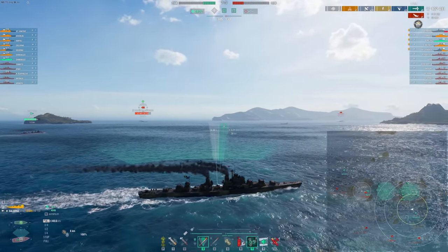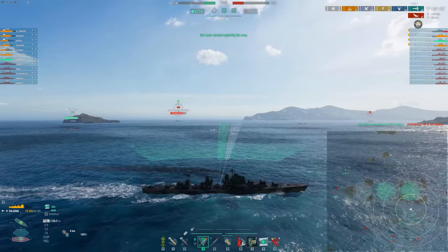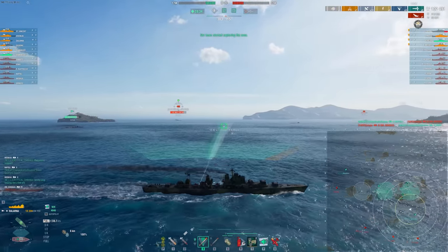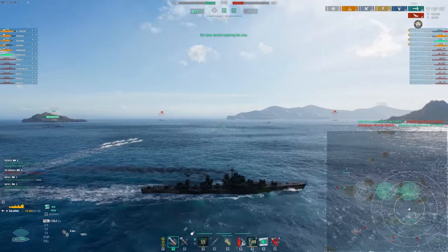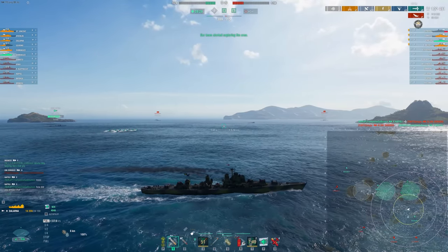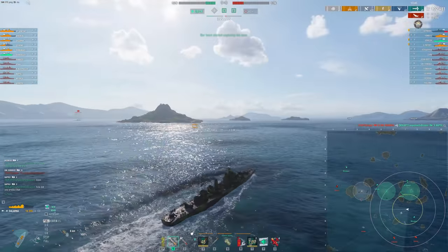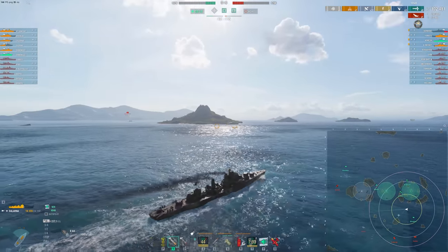I was playing the Zorky — the super Russian DD — today, and that thing's actually awesome too. It was a blowout but I got off to a really hot start. I think I got up to 60K off an Ohio farm, just as he was turning out — quite nasty. So these DDs are pretty awesome at the super ship tier.